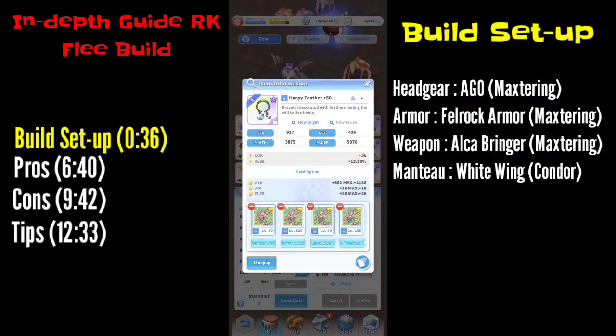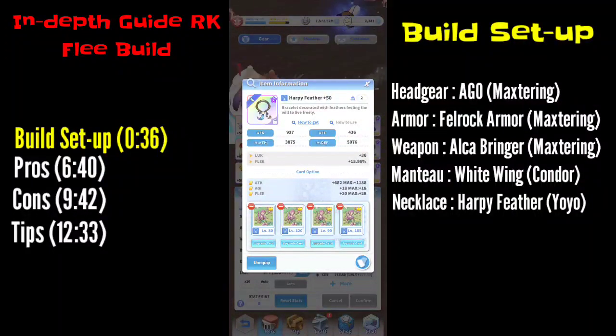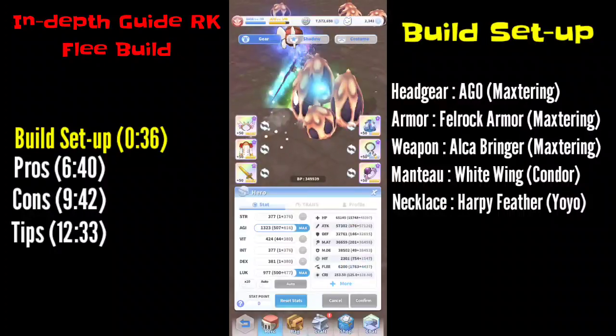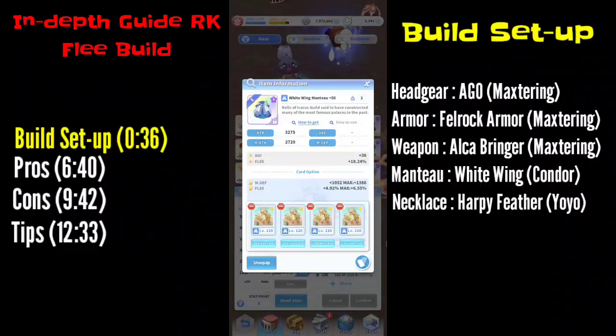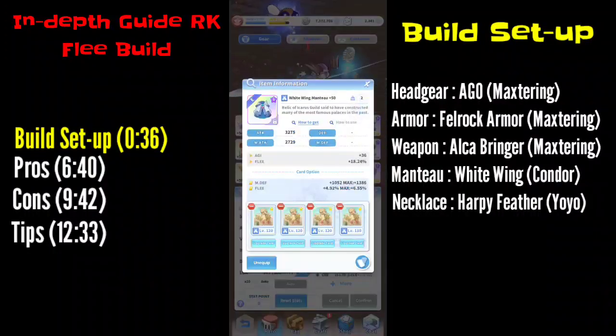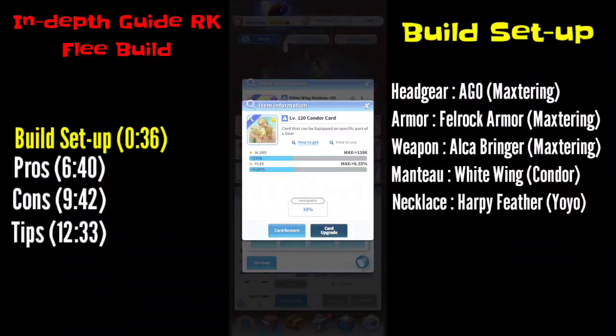For the necklace, use Harpy Feather — it gives you another 15 to almost 16 percent flee and Luck, which gives you additional flee. For the manteau cards, use Condor cards. As of now I don't have a max Condor card — this one is not at max level yet but I'm still trying to find other Condor cards with max flee.